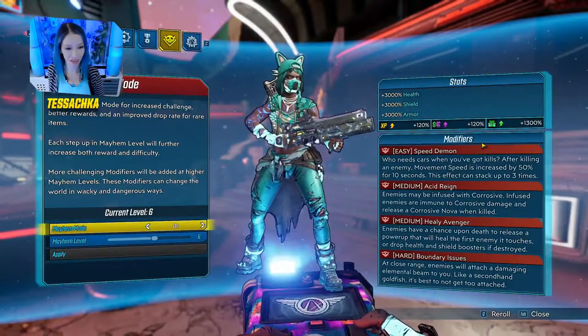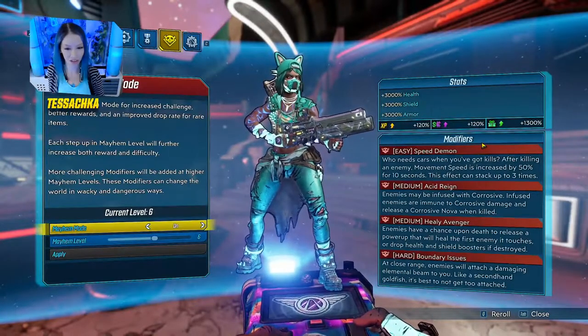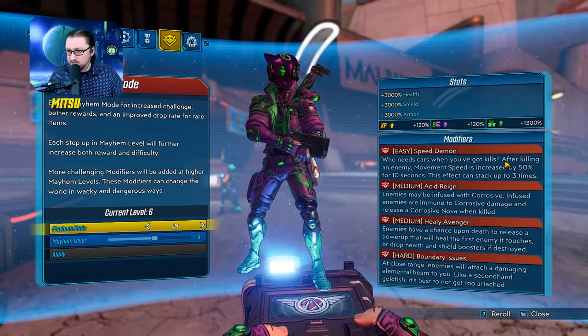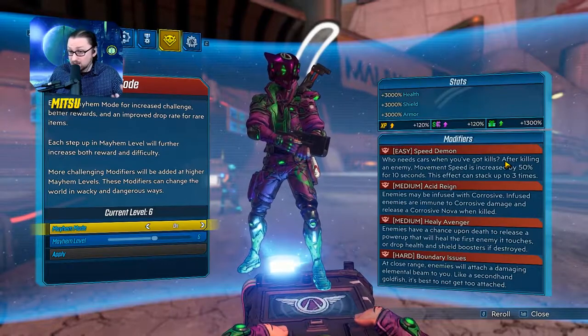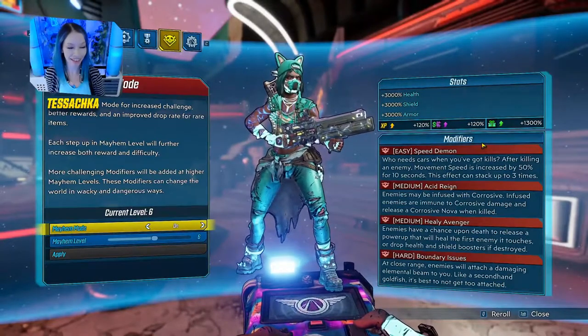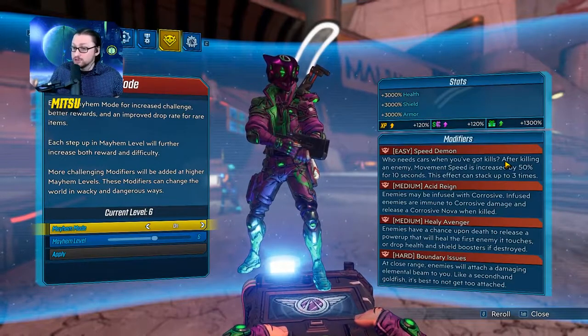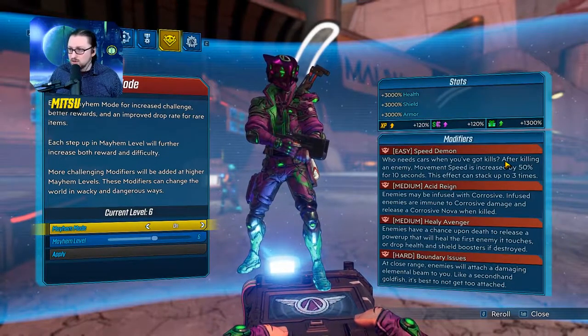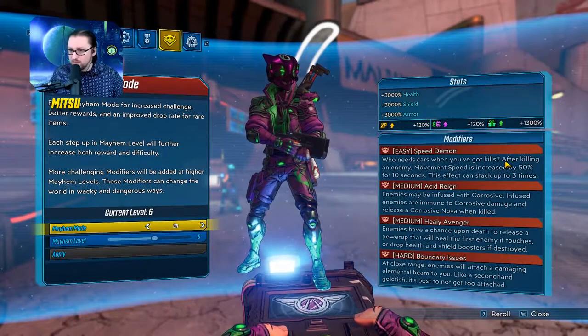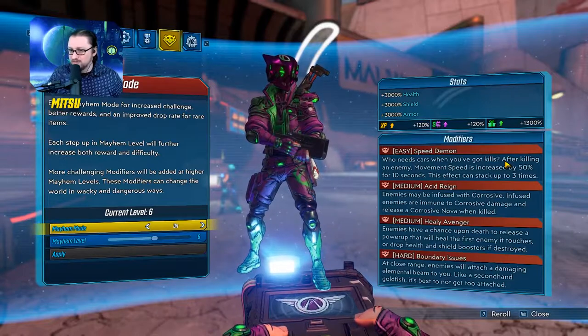Easy modifiers tend to benefit you the player. When you get into medium and hard, that's where it starts getting a little more sticky. You have medium Acid Rain — enemies may be infused with corrosive, they're immune to corrosive damage, and they release a Nova when they're killed. And then Healy Avenger — enemies have a chance upon death to release a power-up that heals the first enemy it touches, or drop health or shield boosters if destroyed. When you're mobbing, you might see something on the ground you'll want to destroy or pick up before the enemies do.